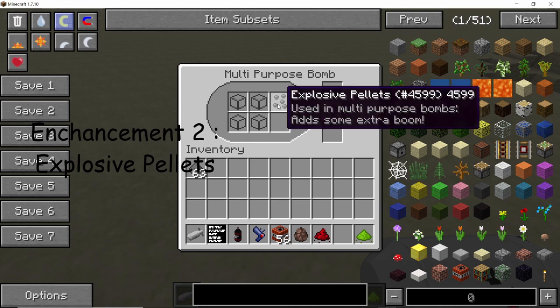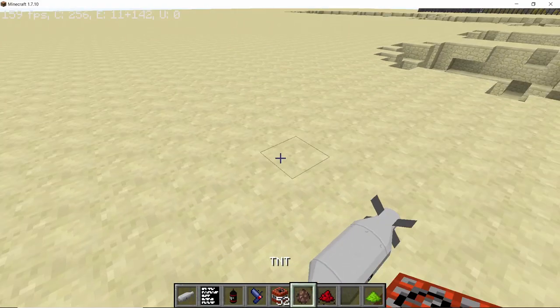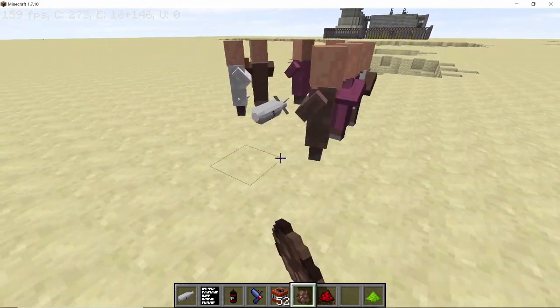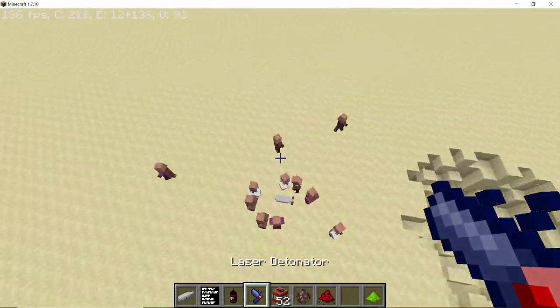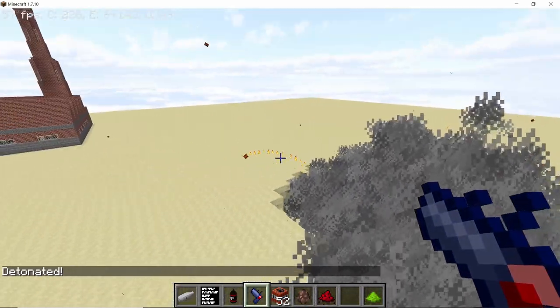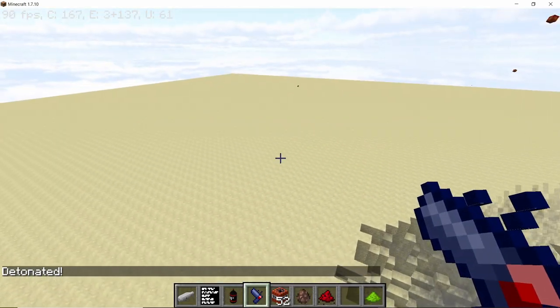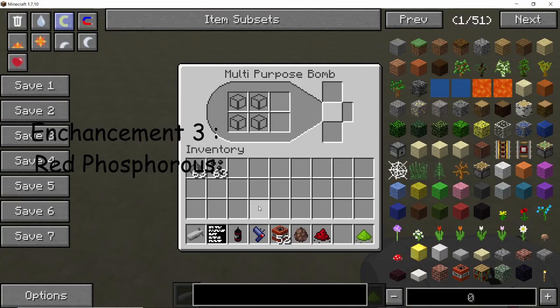Now let's test the explosive pellets enhancement so we can see what the area of effect damage looks like. Let's spawn in some spectators — as you can see most of them were blown away. The explosion becomes pretty powerful with explosive pellets.